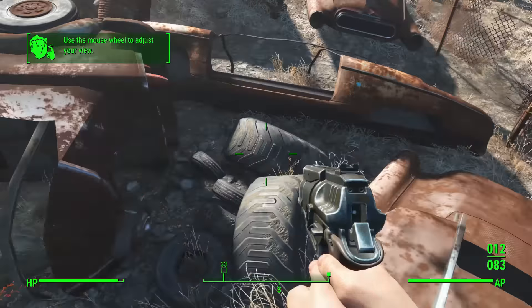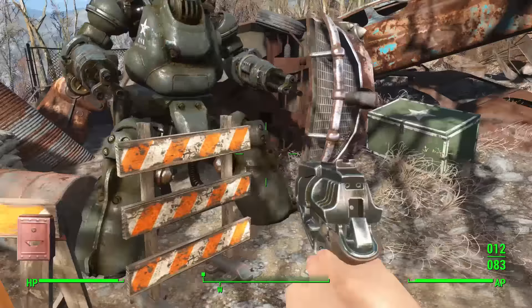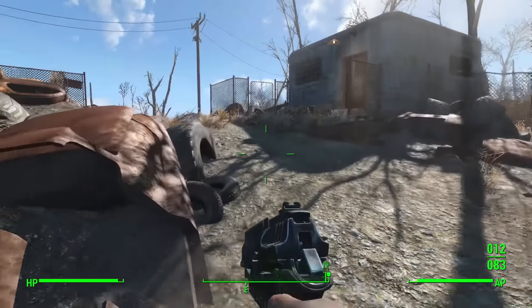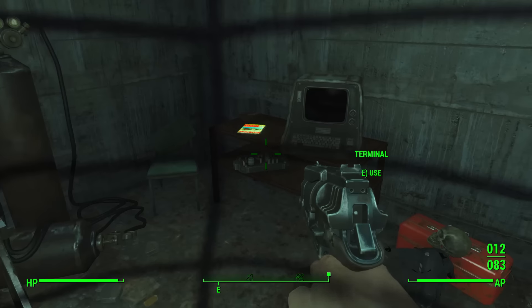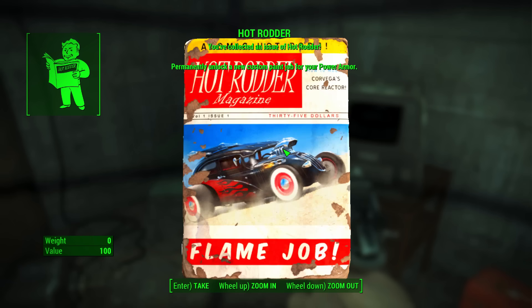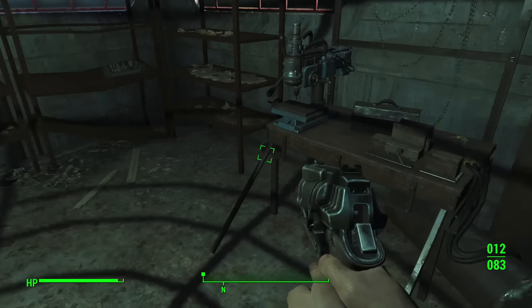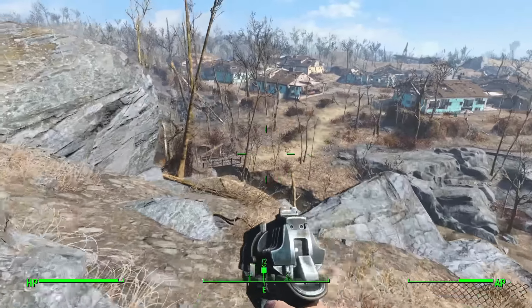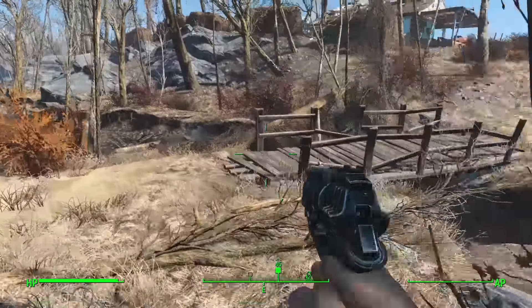Make sure you save that mini nuke for a rainy day because they're hard to come by when you first start. Around the central area you'll find a steamer trunk you can loot with a few items. Inside the building itself you'll find a Hot Rodder magazine, which is basically a flaming paint job for your power armor — one of my favorites. The rest of the items in the room contain junk that may come in handy for upgrading armor or weapons later.